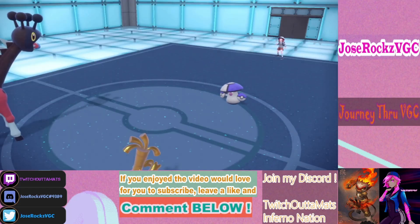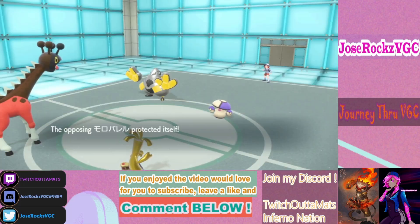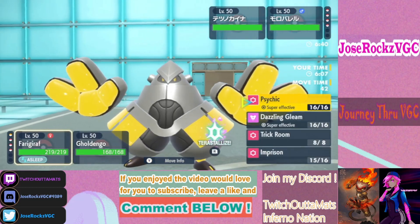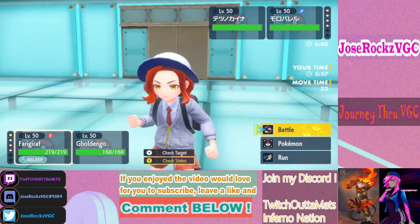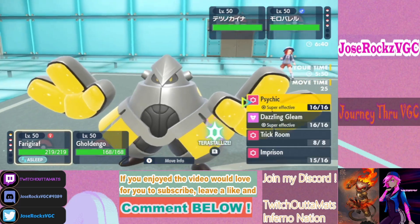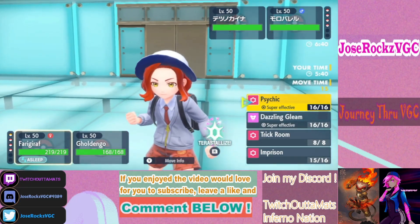Cresselia switches in — Iron Hands! If he's Assault Vest, I want to be able to Nasty Plot. Tricking Assault Vest away doesn't help me here. I want to take something though.